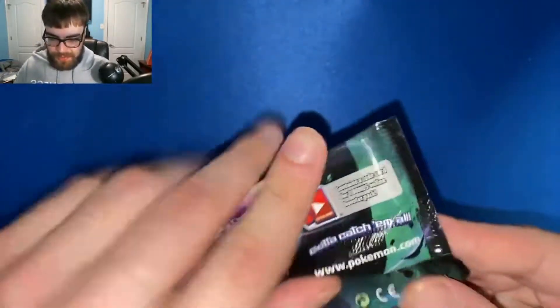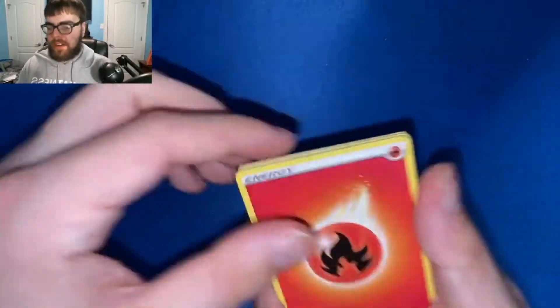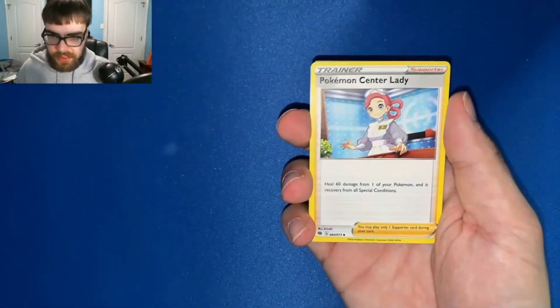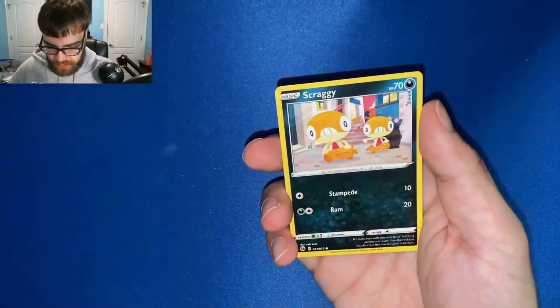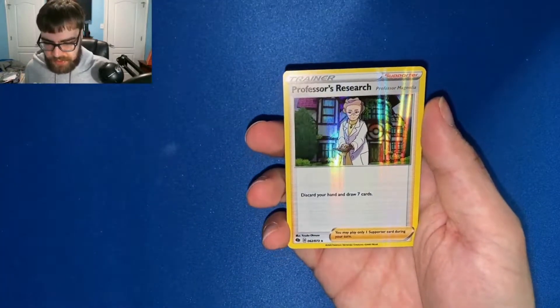Let's open up the Alcremie pack — Cream opens the Cream pack! Water energy, fire energy — I think this is the pack. Suspicious Food Tin, Pokemon Center Lady, Hop, Pokeball, Machop, Hatenna, Full Heal, Scraggy. Reverse holo Milo and our rare is a Professor's Research. Oh, this is looking like a dud box — I have zero faith left in Champions Path.